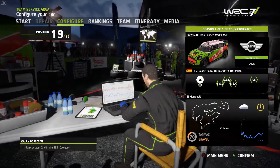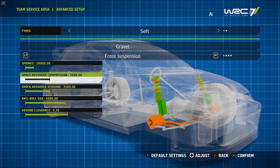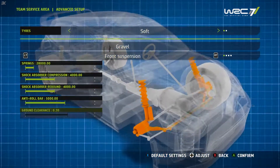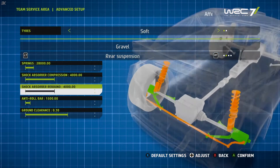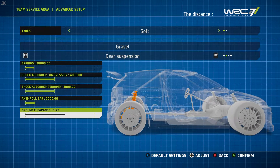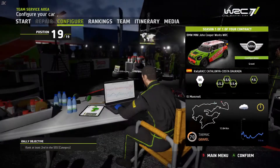Let's configure the vehicle with some gravel settings, even though it's going to be mostly tarmac. We might have to think about stiffening up the car — the springs, ground clearance, make that a bit lower, maybe the anti-roll bar make that a bit stiffer. Let's change it for the rear suspension as well, stiffen the spring and the anti-roll bar — very gravel-centric — but I do want to save these settings.